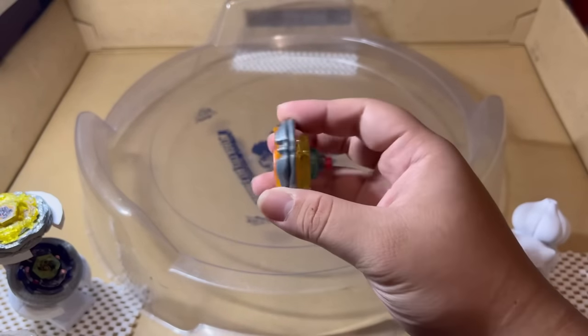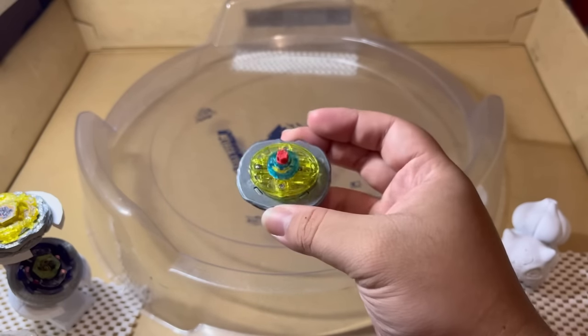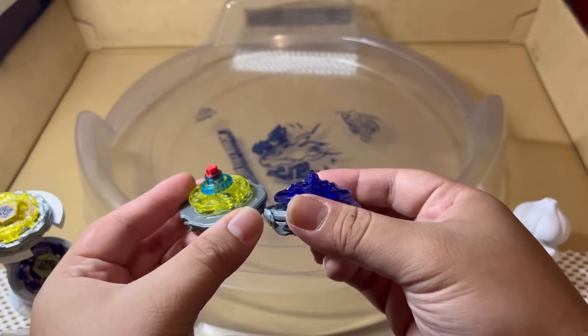Now let's try out our second combo: Flash Sagittario Gravity Ball 145 Right Rubber Flat — an aggressive, harder-to-control, and a bit taller Beyblade. We're going to be starting with level 1 again, with Diablo Nemesis in stock form.